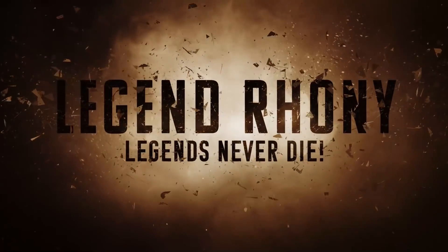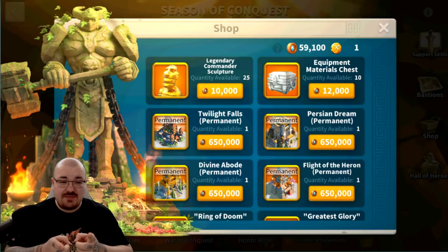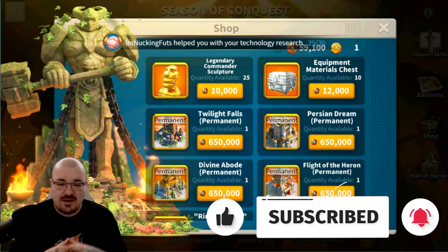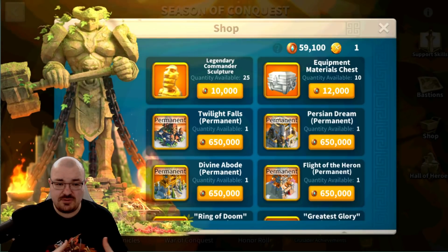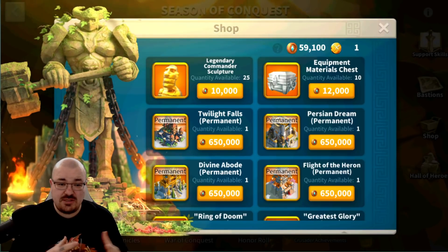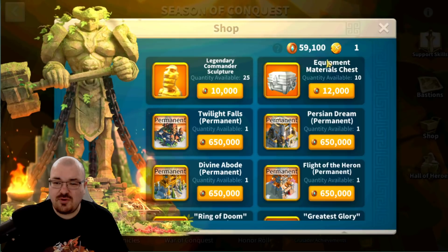Hello everyone and welcome back to another Rise of Kingdoms video. My name is Legend Ronnie and in this video I'm going to detail how many coins I managed to get in my Heroic Anthem with a minimum investment. I spent 98 pounds on the crystal technology pop-up bundles, and I'm also going to detail my strategy on how I upgraded my technology.